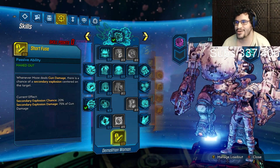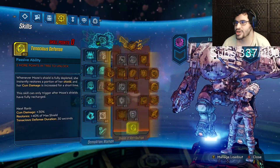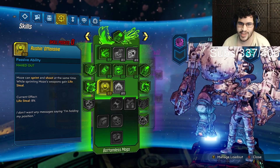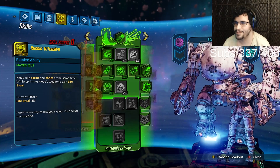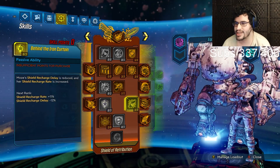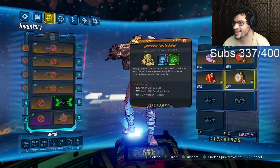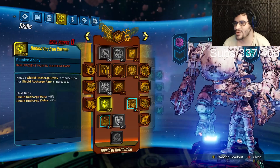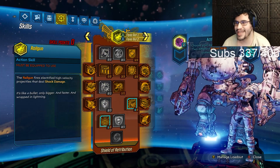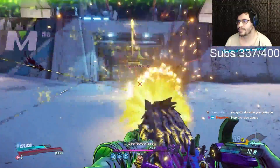This is a pretty straightforward launcher setup for Moze. We went all the way down to Short Fuse in the blue tree, and all the way down to Rushin' Offensive in the green tree, which also helps us heal a little to get that amp shot back up. We went all the way down to Phalanx Doctrine in the red tree. With the Blood Letter equipped, six out of three Desperate Measures gives Moze up to 100% bonus gun damage.